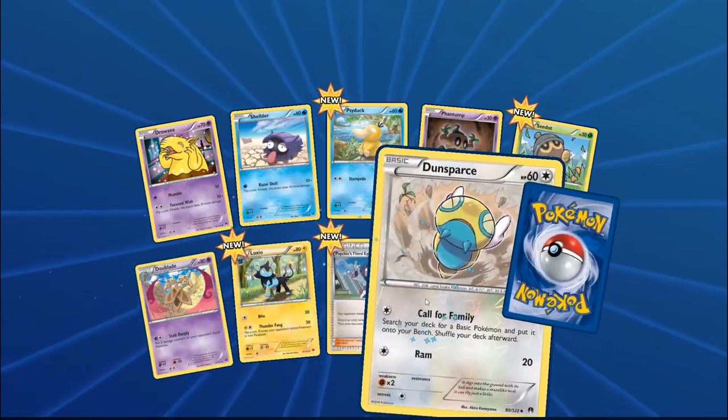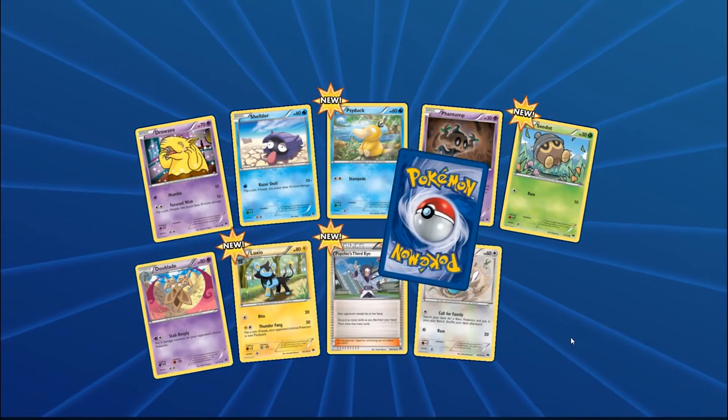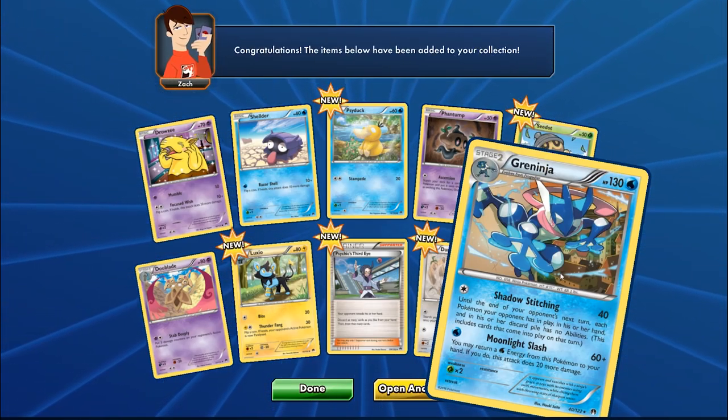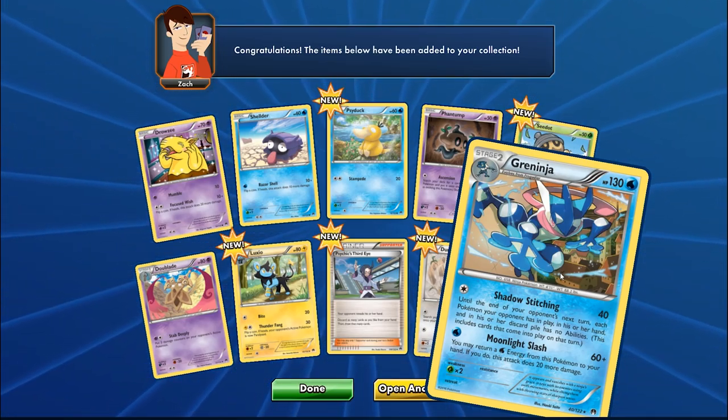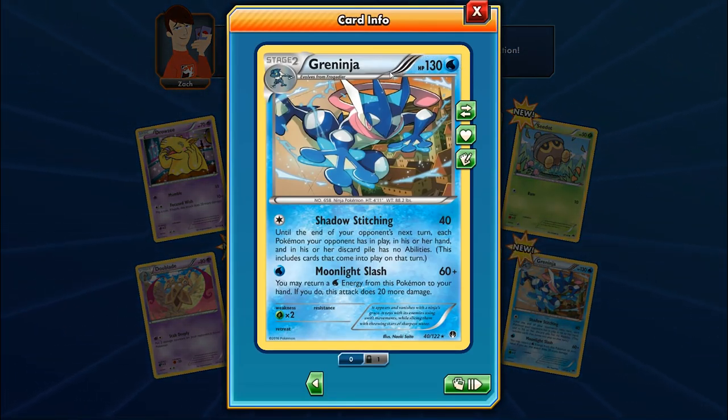Next pack — we got a Greninja Break! Only fitting to get one within two packs. This Greninja has Shadow Stitching for 40 and Moonlight Slash for 60, which works well with Greninja Break. You may return a Water Energy from this Pokemon to your hand, doing 20 more damage — giving you a Water Energy for Water Shuriken next turn. I'm on the fence about this Greninja versus the XY base set version.